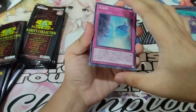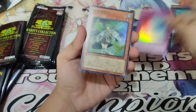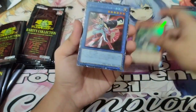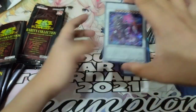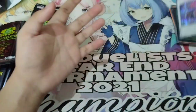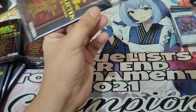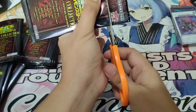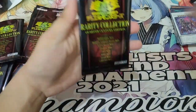Pack 7: Ice Jade, Wind Charmer — UTR Benten — and Secret Rare Barone! There we go, Secret Rare Barone. Very nice. It's very lucky to have Secret Rare Barone in this one.